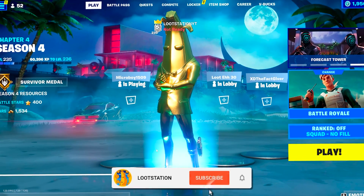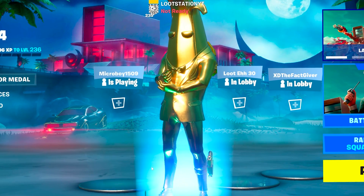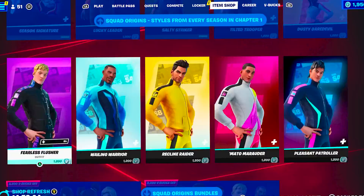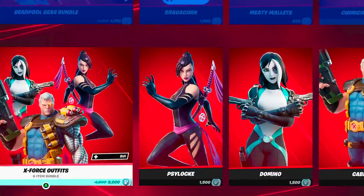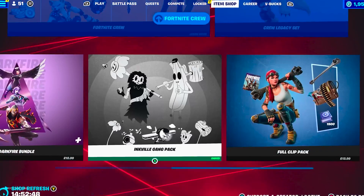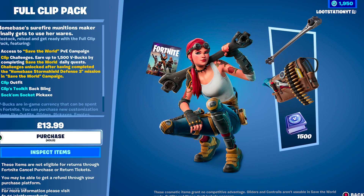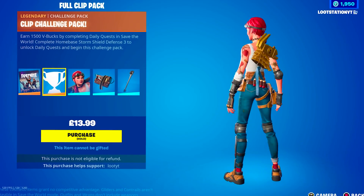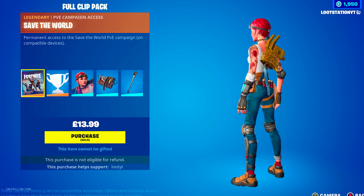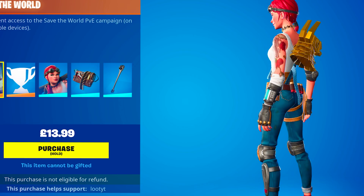Save the World is actually an extra game mode but you have to pay for it. There is a really cheap option - go to the item shop and go all the way down to the bundles. There should be a bundle right now called the Full Clip Pack. There is always a bundle in the item shop which comes with Save the World, including a skin, back bling, a pickaxe, some challenges, and Save the World for free. This costs £13.99 - it's definitely worth it for the XP.